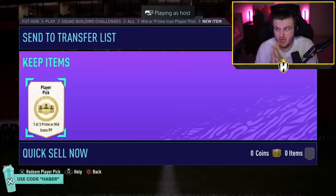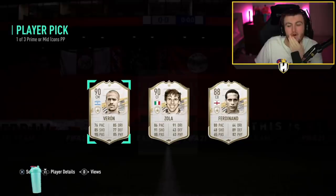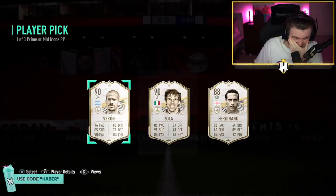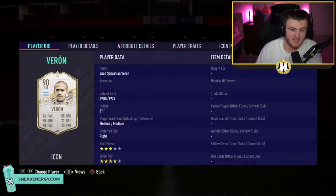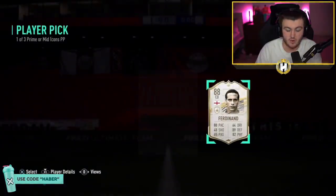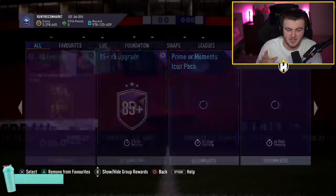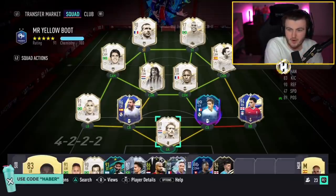Wesley's icon player pick now. He wants Hullit or Vieira — those are the two that he wants. Here we go. Prime Varon, Prime Zola, Mid Ferdinand. Not great, not great at all. Wesley, who would you like? This card doesn't look terrible as a CAM, but doesn't look great either. He wants Rio. I'd probably take Rio there as well — Rio or Zola. It's not the end of the world for Wesley because he's got 5.2 million coins and this team with Moments Hullit, Moments R9 Ronaldo, Moments Xavi, Team of the Year Ramos, and UCL Road to the Final Varane.